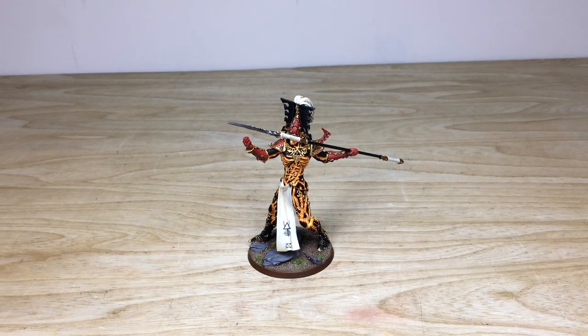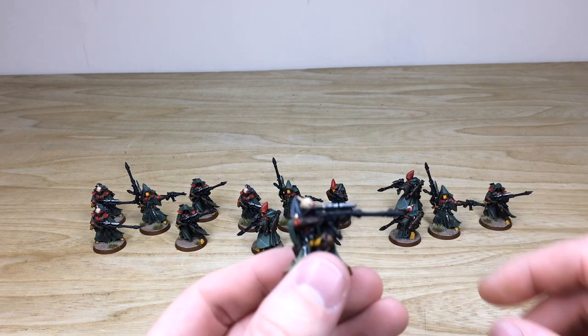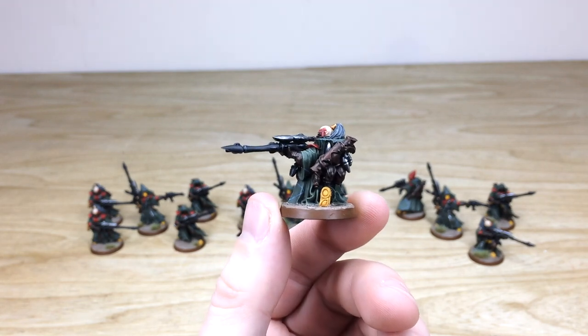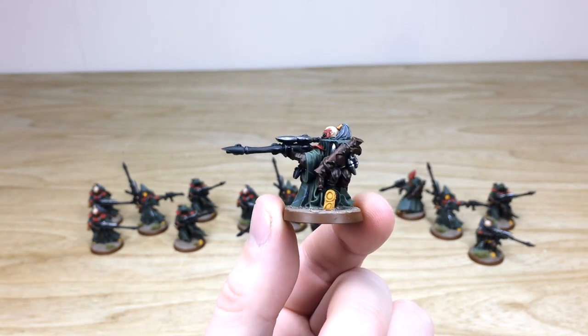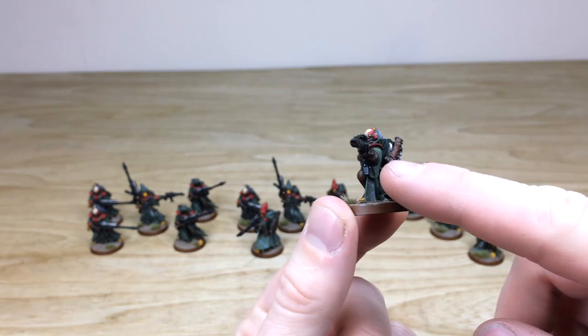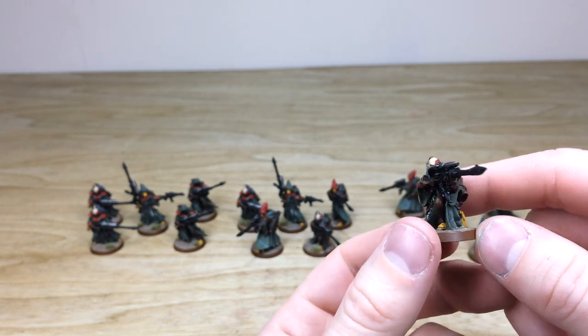Next up we have all of the infantry from this Eldar Craftworld army phase. We've got 15 Rangers — really cool models. I particularly like the crouching pose, probably my favorite of all of them. Ed has done a stellar job picking out every little detail. All the little lenses, gems, vials, cloaks done in a lovely dark green, and all the pouches painted in a nice brown. All the scopes and lenses are fully done, as well as all the spirit stones.